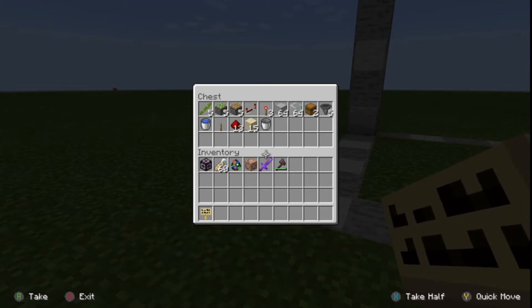You will need at least a stack of glass. You will also need two chests, five hoppers, one bucket of water, one lever, 13 pieces of redstone dust, 15 pieces of sand, and an empty bucket. The empty bucket you would have from your other bucket of water and it's just in case you have a mishap and need to pick your water up again.